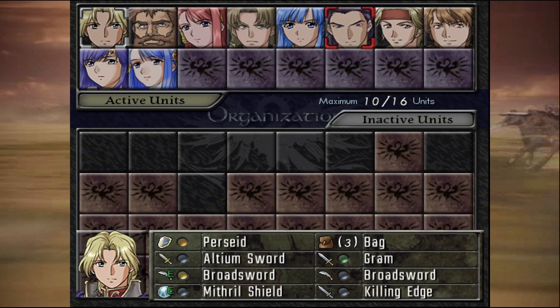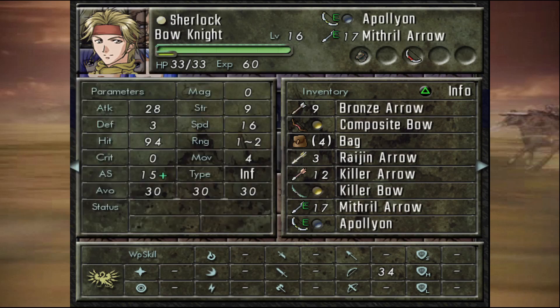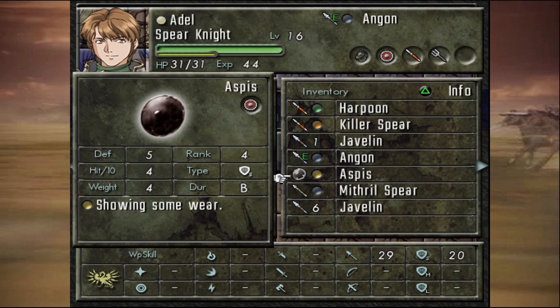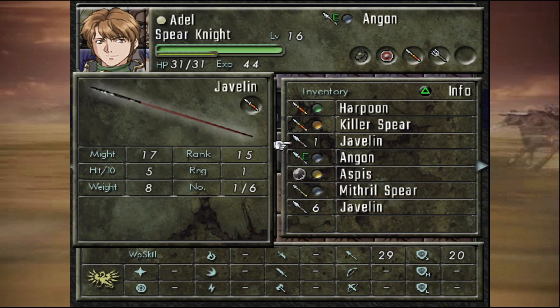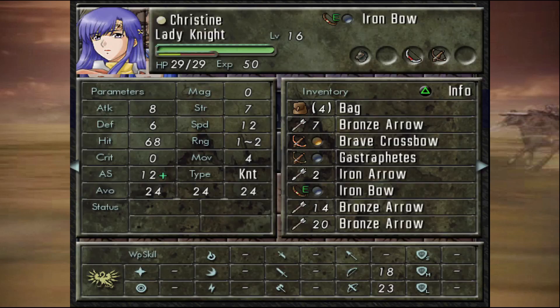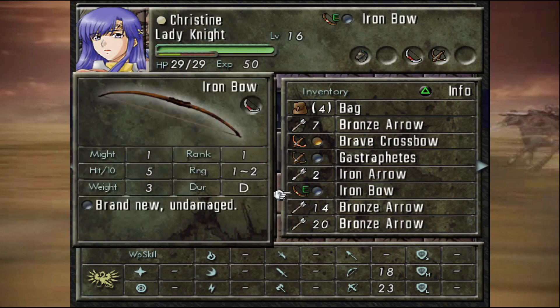I'll trade this Leather Arm Shield into Rhys' bag or something. Sherlock — Apollyon, Long Boat, some bows with yellow durability. Adele — he's got the Angun, an extra Aspis; he's one spear skill off of promoting, I think he's gonna promote this map. Mythril Spear, some Javelins, Killer Spear Harpoon. Azarna — Healer. Christine — lots of cool crossbows and an Iron Bow to try to get her those last two points of bow skill.